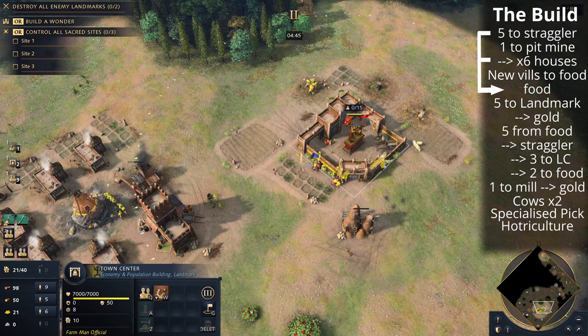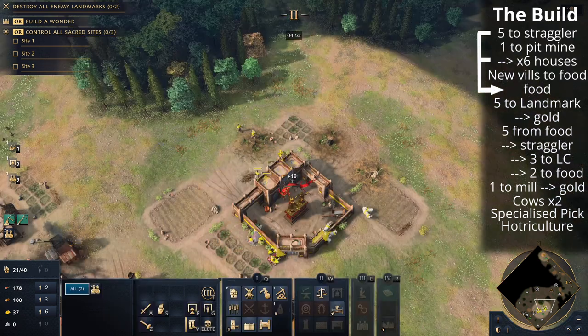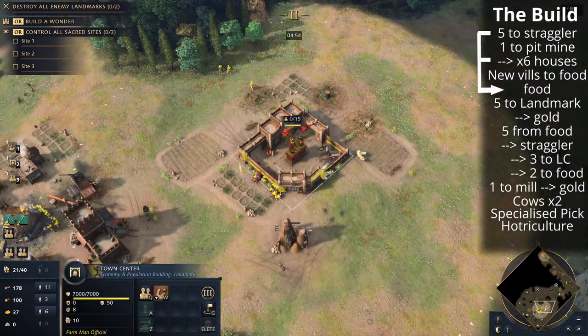New villagers go to the second cow. We're also going to be getting Horticulture as soon as we can, around the four minute forty-five second mark — that'll be nice to get that food income even faster. New villagers from the town center go to food, and those two villagers from the straggler tree now go to food while three build the lumber camp.